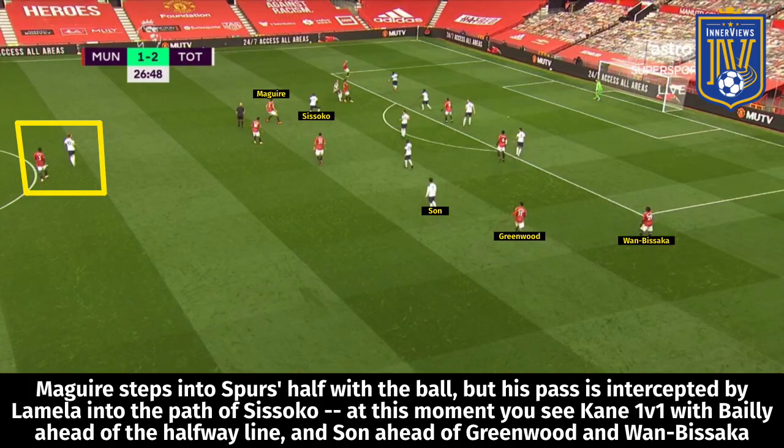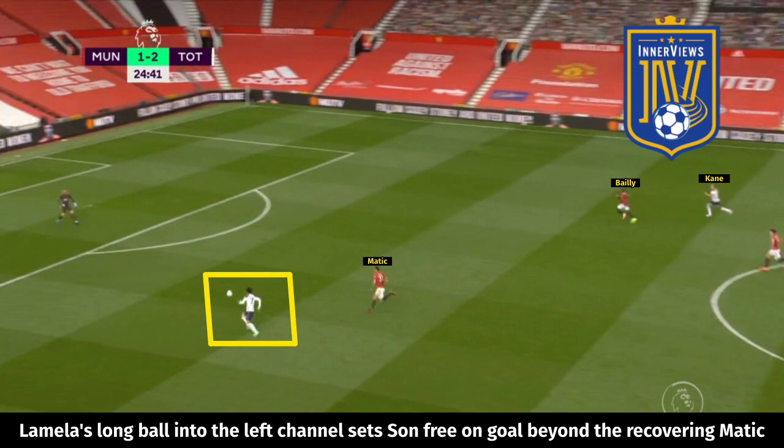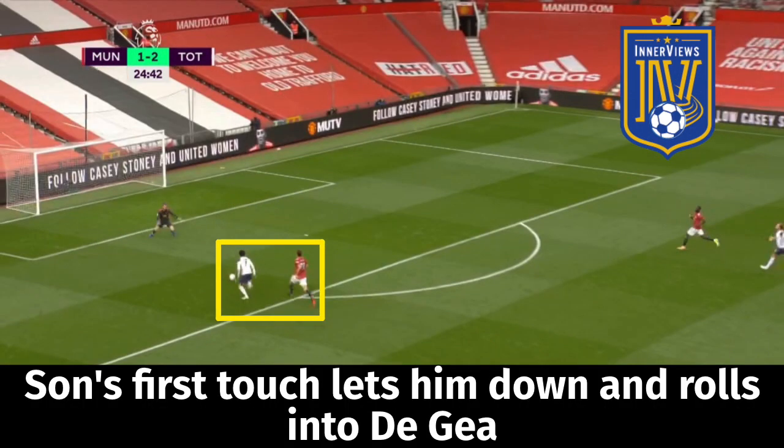Next we look at Kane's ability to create space with his movement. In the Manchester United game, Lamela intercepts Maguire's pass in the final third and drops it off to Sissoko. Kane is 1v1 with Bailly in Spurs's half while Son is ahead of Greenwood and Wan-Bissaka. Lamela locates Son speeding forward, and Kane drifts laterally to the left as an outlet while also dragging out Bailly to create more space for Son's run. Lamela clips a long ball over Matic for Son to break free on goal, though his second touch bobbles off him and allows De Gea to recover.